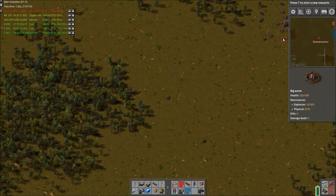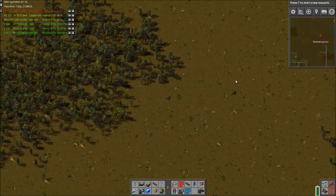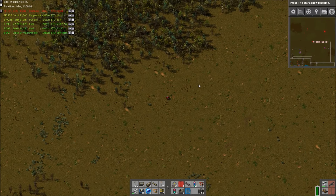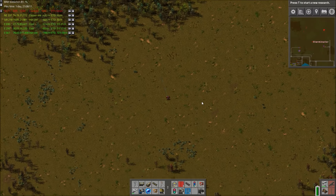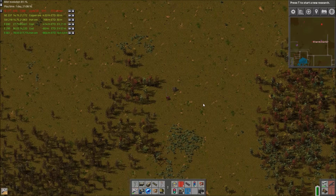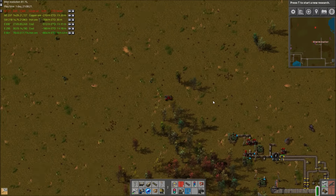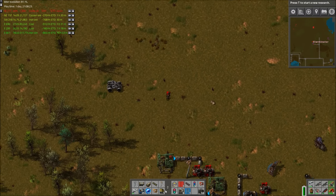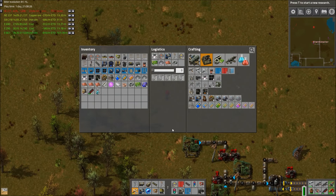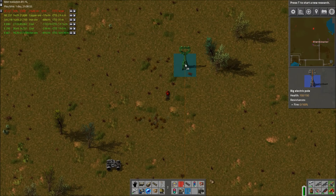Holy shit — that is so many worms, I am actually really quite frightened. Can I make poison? Can we do that with a turret creep? It's gonna be cut close. I need to find somewhere to connect my power poles. We'll try it with a turret creep — I will actually save this time like a smart person. That is legitimately a ton of big worms.